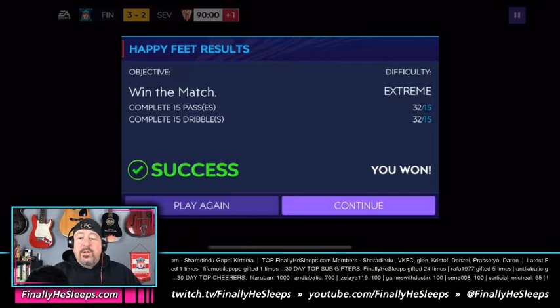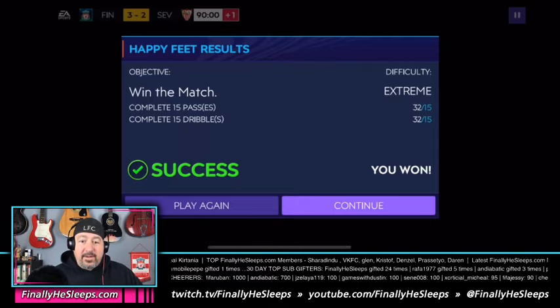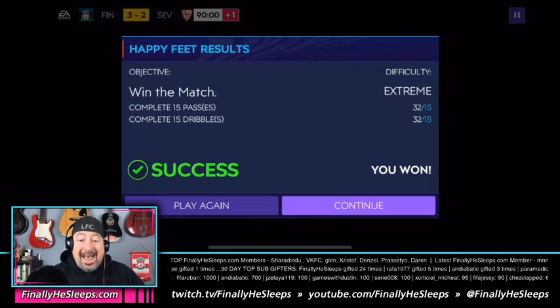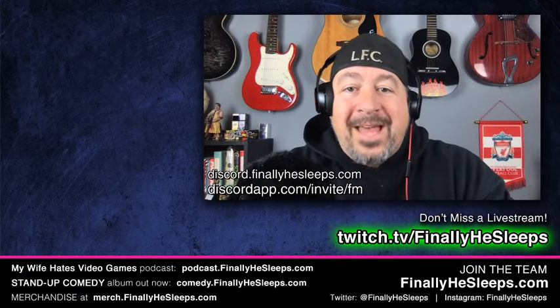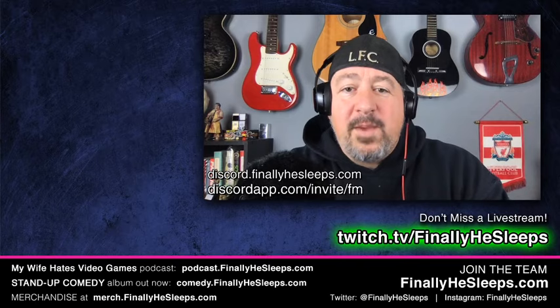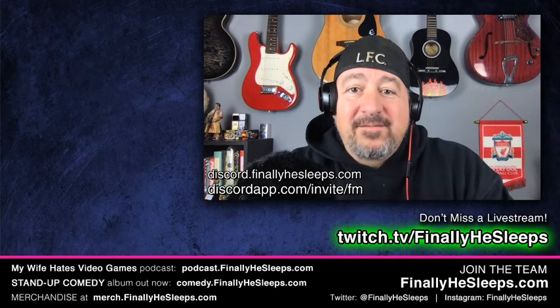That's the dribbling requirement. Once you understand it, it doesn't matter about actually getting around a defender — as long as you're advancing up the field and then you complete the pass, those two factors are what make the difference. Hope that helps! Thanks for hanging out with me. Check out all the links below and maybe continue on with another video from the channel — as long as you keep watching, I'll keep making videos.